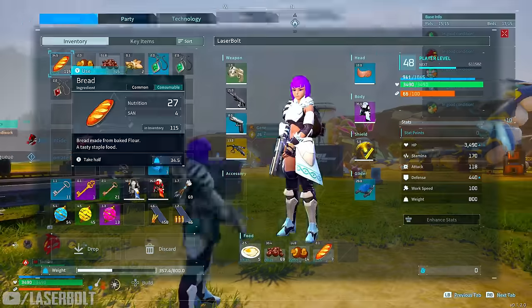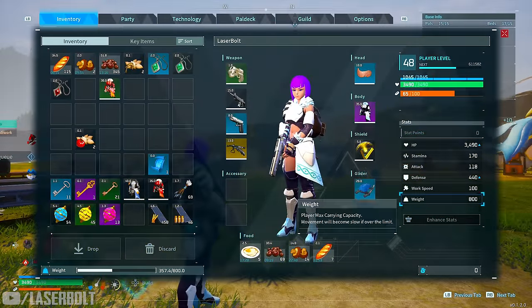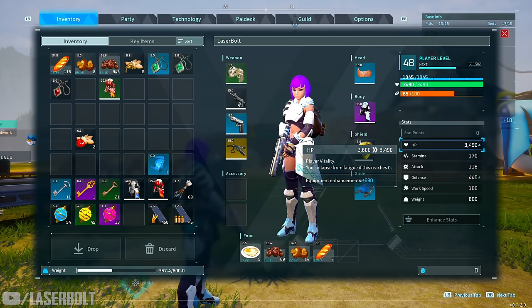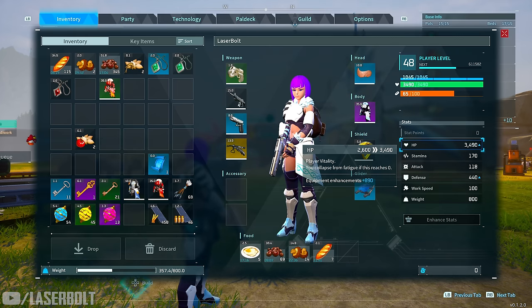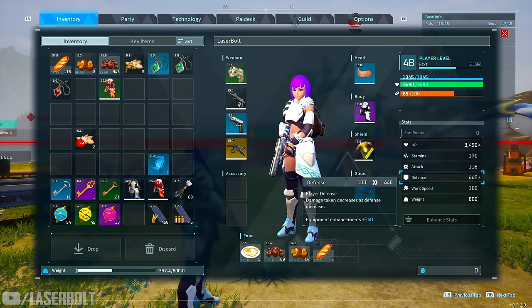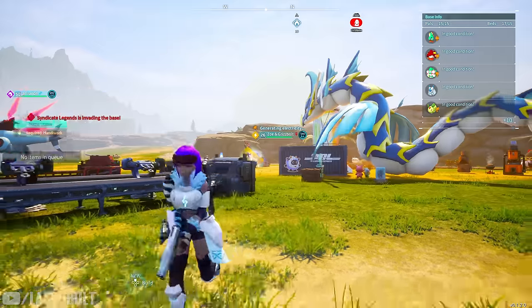One of the biggest issues I see in the game is a lot of people, when they started spending stat points, really didn't invest too many points on health — and that is a big issue. What tends to happen when you don't invest in health is you pretty much start getting one-shotted. I've seen a lot of people invest heavily in stamina and attack but not enough on abilities that enhance their survivability.